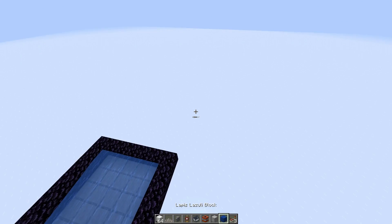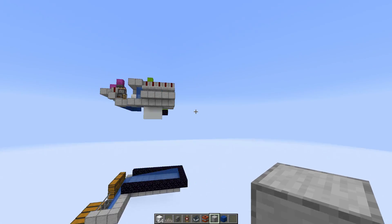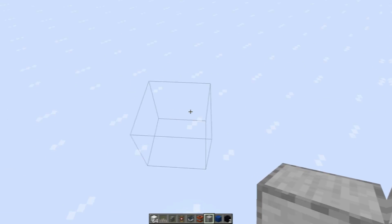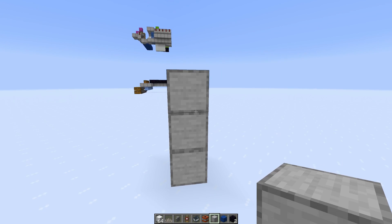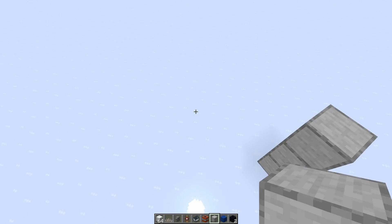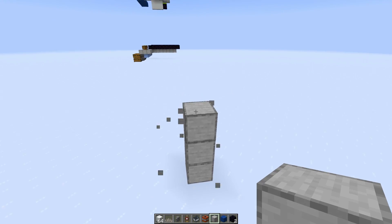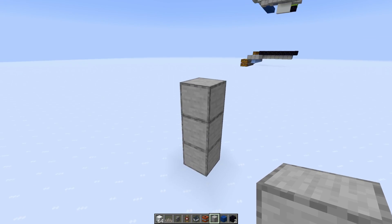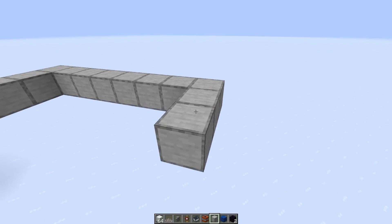The first thing we'll be building is the collection area down here. Find yourself a good area away from other buildings, preferably, because it does have quite a good blast range. Once you find the area you want to build it in, I recommend building up three blocks from the ground - this is just to allow space for the storage. If you want even bigger storage you can build it further up, but I'm building three blocks from ground. Go up and build a five by eight platform, just like that.